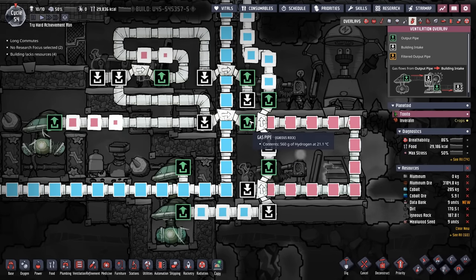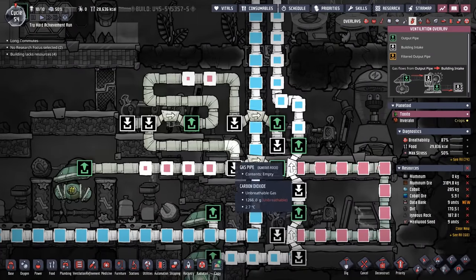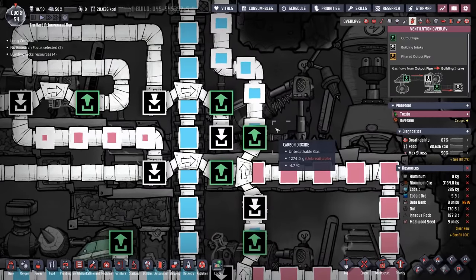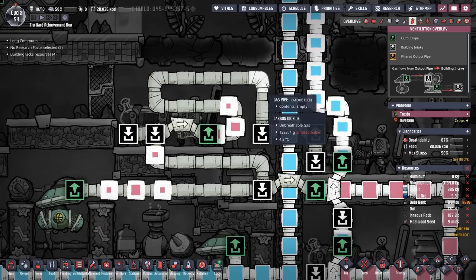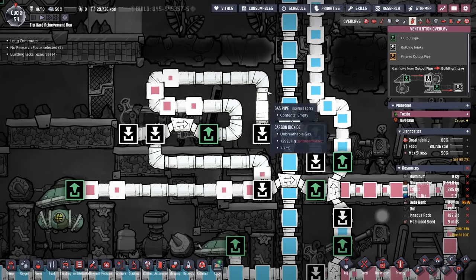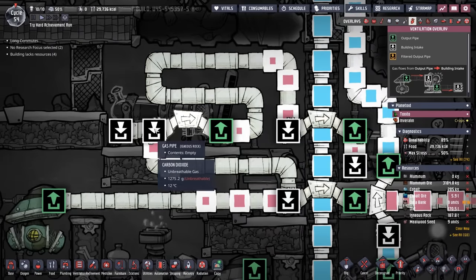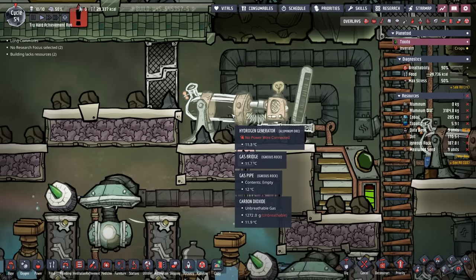The hydrogen prioritizes the SPOM. Once there's enough hydrogen backed up in that line, it takes this bridge here and goes all the way up and around, heading towards the hydrogen generator that runs the rest of the colony. We added a little bit of storage in here, but if it ever backs up too far in this line, that is when this hydrogen generator will then burn the excess off.